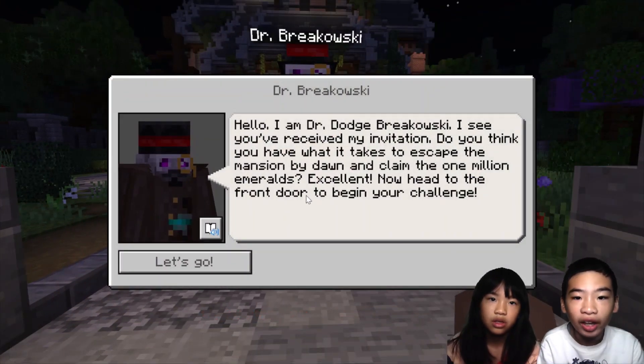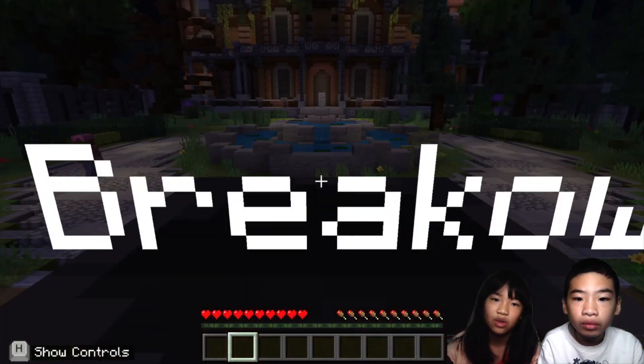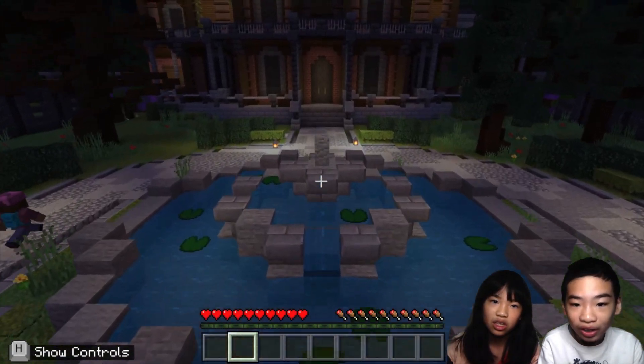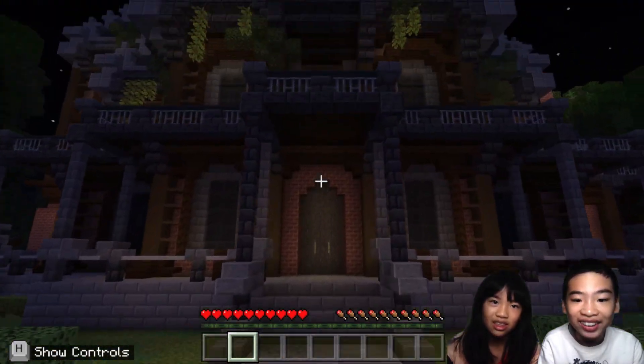Dr. Dodge Brickowski: 'I see you've received my invitation. Do you think you have what it takes to escape the mansion by dawn and claim the one million emeralds? Excellent. Now head to the front door to begin your challenge.' The doctor looks weird — his body is so long and big.